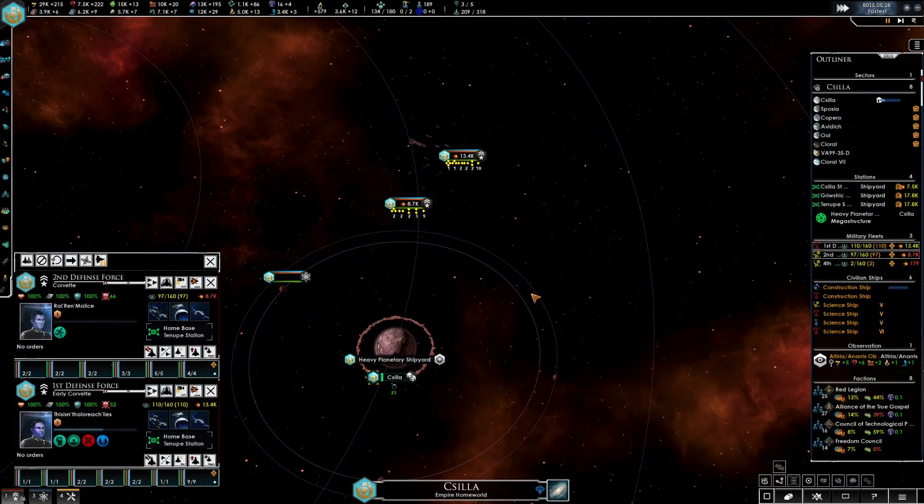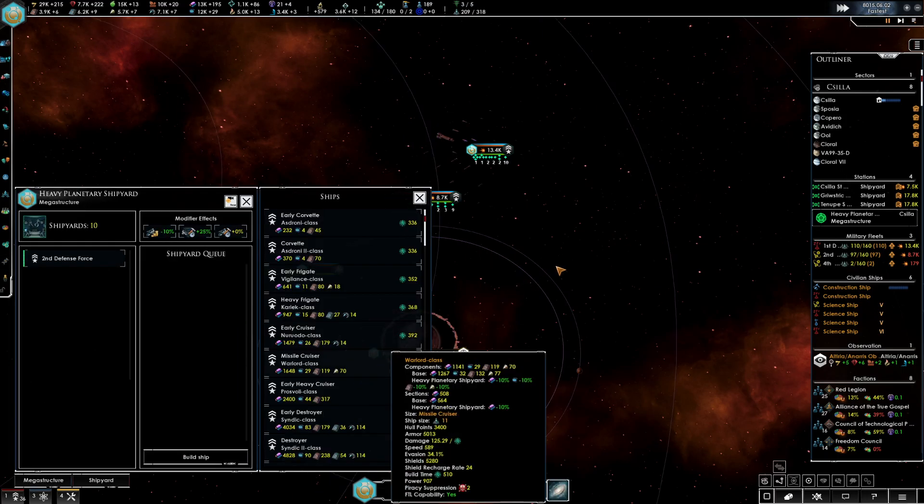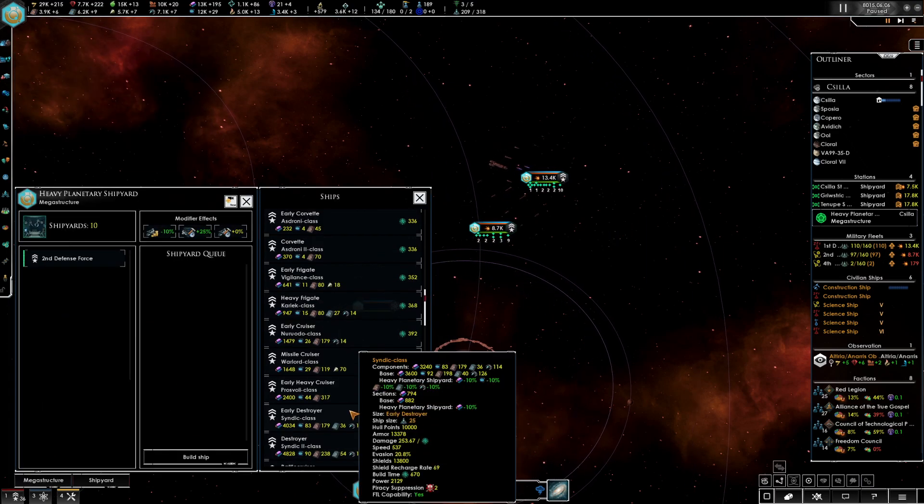I think I am neglecting my fleets here because they're all done. 8.7 versus 13.4 — I've got to get a Syndic. We got Phalanxes now, so I can build battlecruisers.